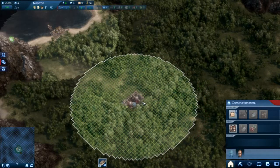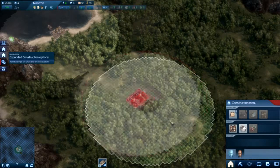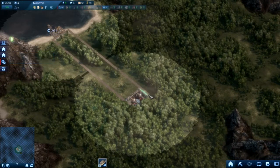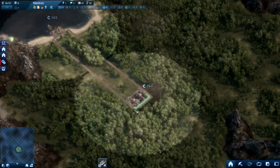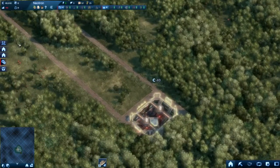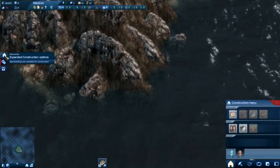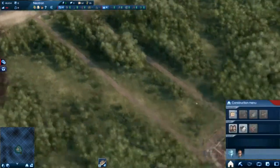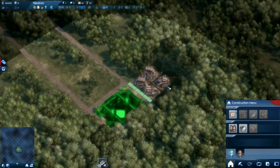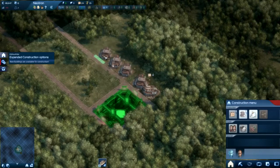I've decided to play as the Tycoons, because I think they're friggin' awesome. I'm not interested in those tree-hugging Ecos in the slightest, and I have no idea why everyone loves them. So I'm just setting up my town centre there, whatever they call it. I like to use the corridor layout - just makes things simpler and neater.